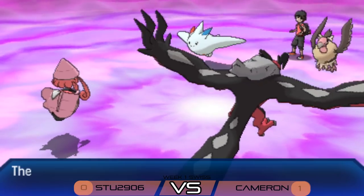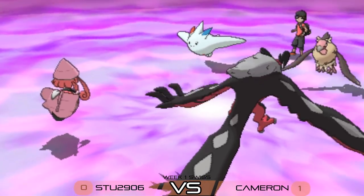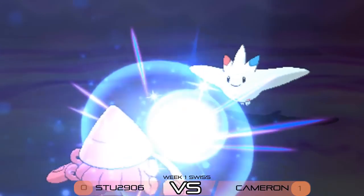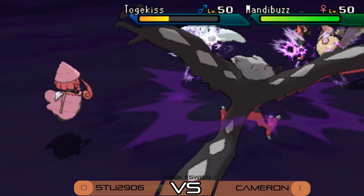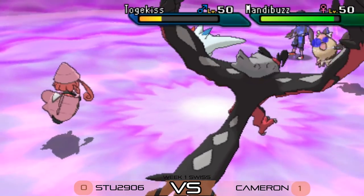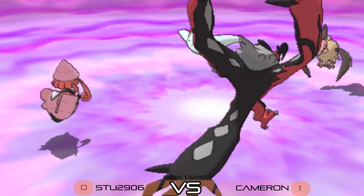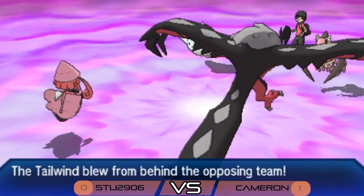Mandibuzz uses Foul Play to make sure the Lele doesn't do too much damage. Togekiss uses Follow Me as Tapu Lele goes for a Moon Blast targeting Mandibuzz — redirected into Togekiss, still doing respectable damage. Yveltal uses Snarl, not really threatening the Mandibuzz too much. Stew really needs to try and get rid of that Togekiss support as soon as possible. Next turn, Mandibuzz sets up Tailwind for Cameron's side — three turns of speed advantage.